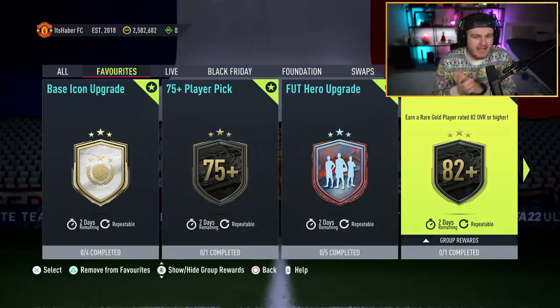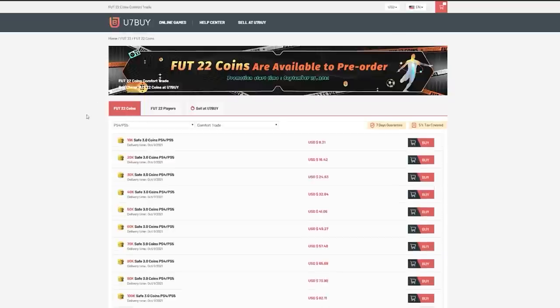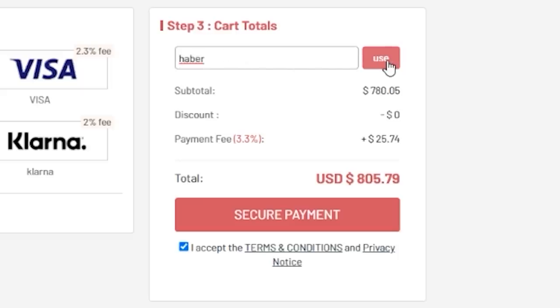EA just dropped the brand new 82 plus upgrade pack. We're going to put up a bunch of them and see if they're any good. For cheap, fast and reliable FUT coins, check out u7buy.com. There is a link in the description and use the code HABER to get yourself a discount on all of your orders.